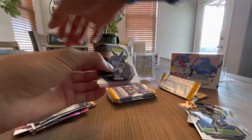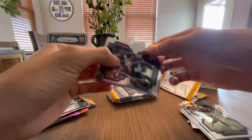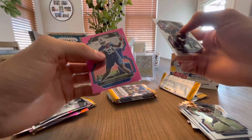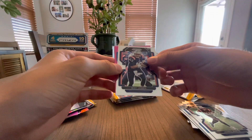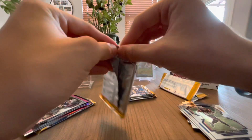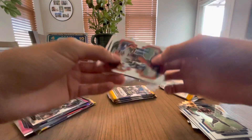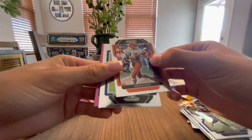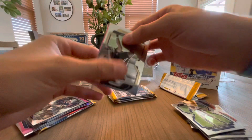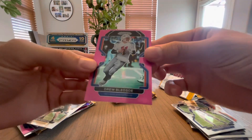DeAndre Swift base, James White base, Mac Jones rookie base. Nice! I believe the autos are pink cards — every auto I've seen pulled on them, the pink parallels. Mac Jones and Greg — I don't know how to say his last name. Brian's site base, Xavier Rhodes base, Pete Werner rookie base, and Tua pink. That's a cool card, it's pretty.